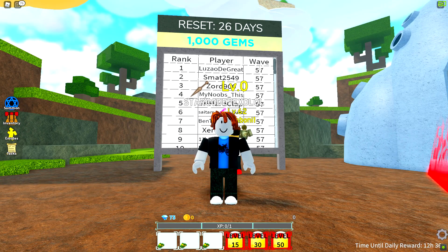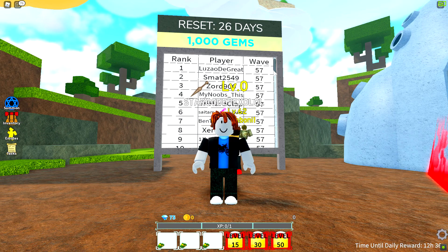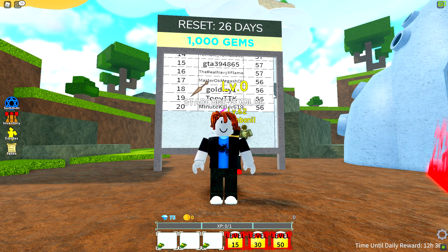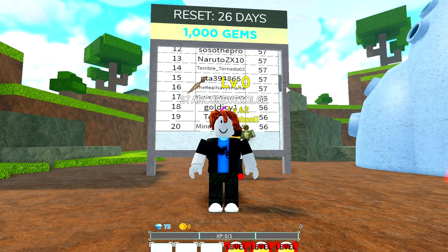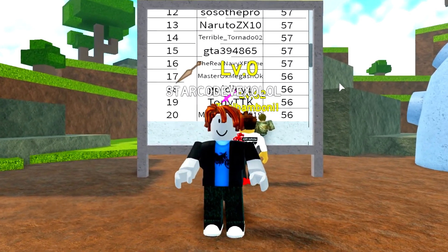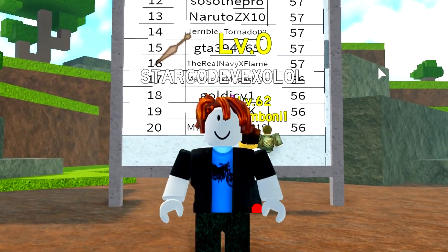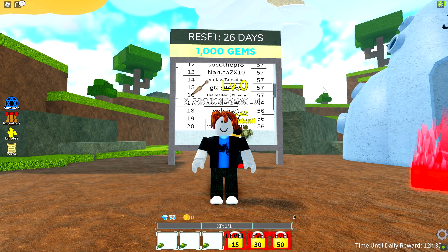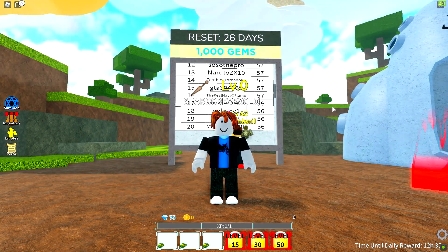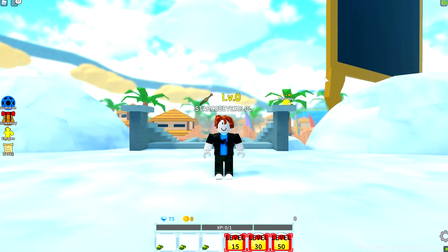All you need to do is go to wave 57 and you will get yourself this unit. It's the best unit in the game, so if you're pretty overpowered already, try and get this unit because it's really overpowered and you can flex on your friends. You might also be wondering why I'm a noob — well, we have to redeem every single code to become overpowered.